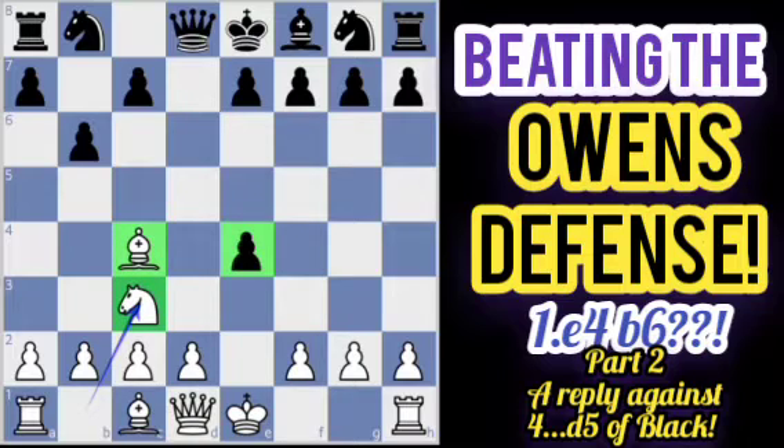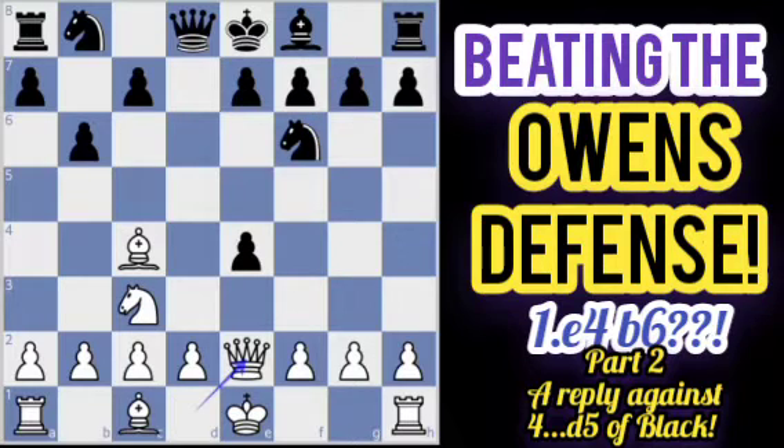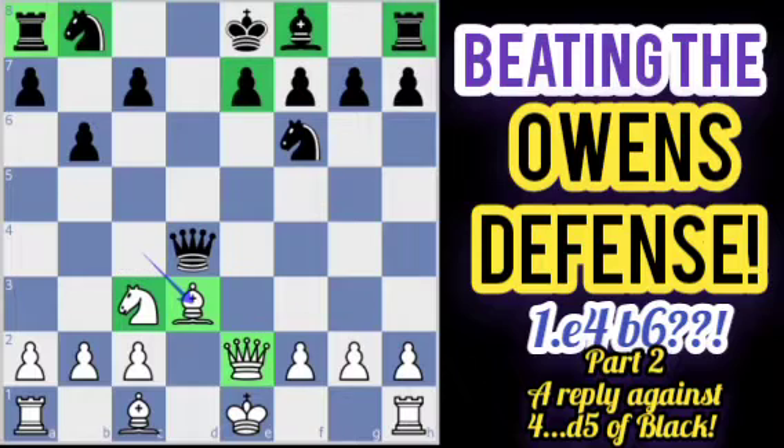If Black defends the pawn with a knight, we have queen to e2, putting more attackers on the pawn with only one defender. If Black defends with the queen, equalizing attacks and defense, then when the pawn is captured it leads to material gain for White. We then play d3, adding another attacker — three attackers versus two defenders. Although White is a pawn down, the majority of Black's pieces are still undeveloped.